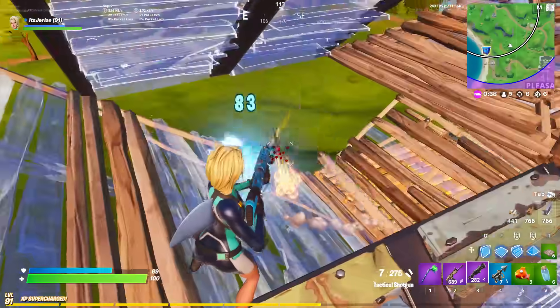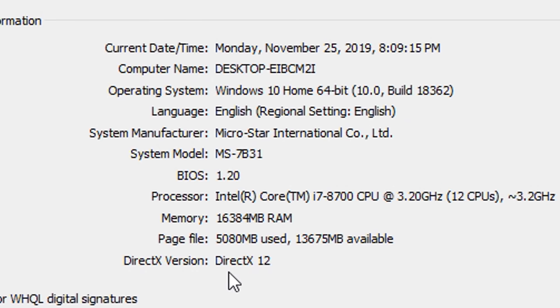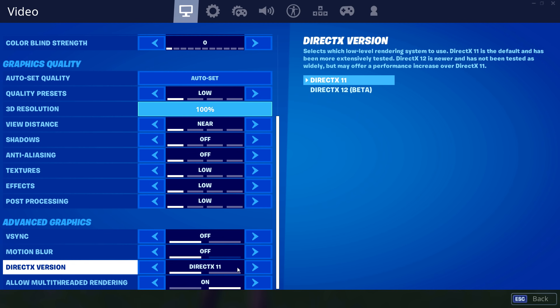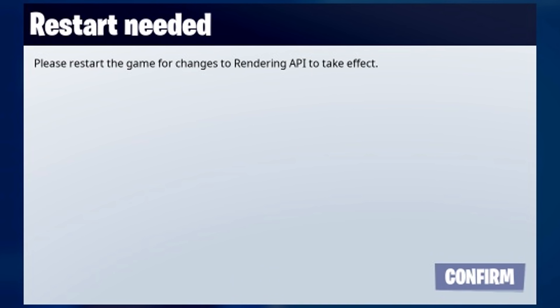The other requirements are that you need to be on Windows 10. You can check your DirectX version and confirm it is version 12. You also need to make sure your drivers are updated so it can be enabled. Once you do all of that, you can turn it on and you get a pop-up message telling you to restart your game for the changes to be applied.